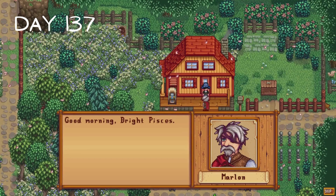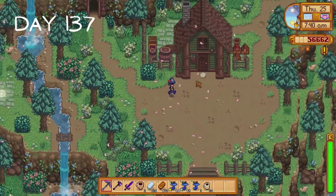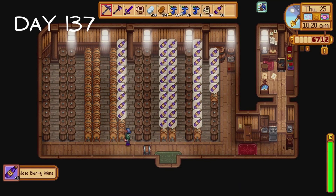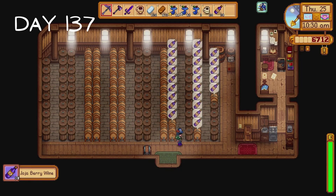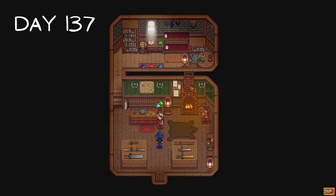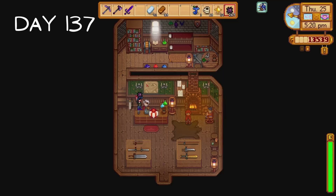Marlin pays us a visit on day 137 and wants us to come to the Adventurer's Guild. I immediately head there and it's locked, which is a bit rude. I collect some wine from grandpa's shed. I return to the Adventurer's Guild where Marlin says we can use his boat to travel to the Highlands, but first we need to give him various monster items - slime, bat wings, solar essence, things like that. I ask Robin to upgrade our third shed then I give Marlin the items he requested.